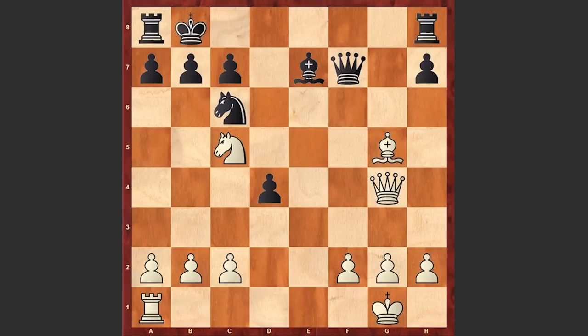Nc5 check, Kb8, Nd7 check, Kc8, Nb6 double check, Kb8 — here comes a brilliant queen sacrifice: Qc8 check, Rxc8, and Nd7 checkmate!